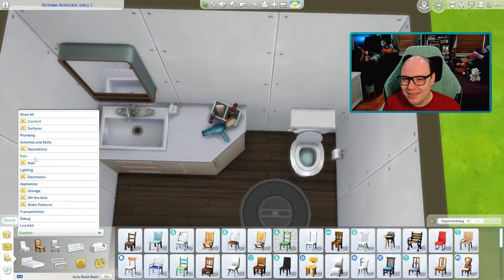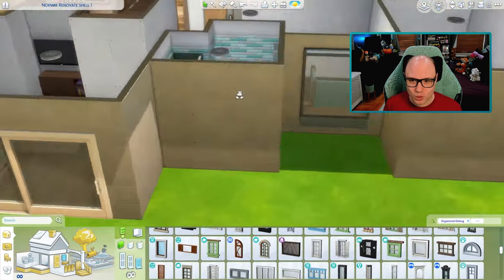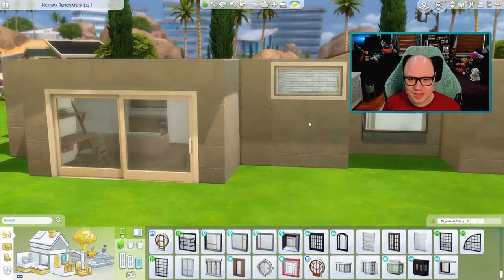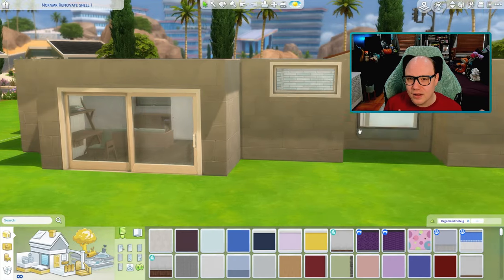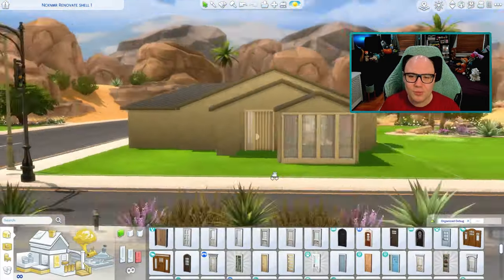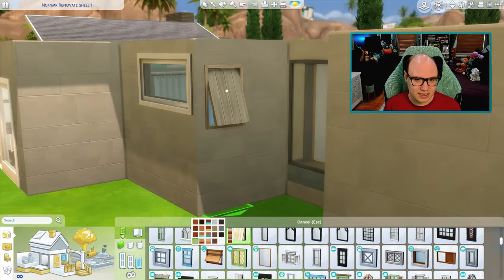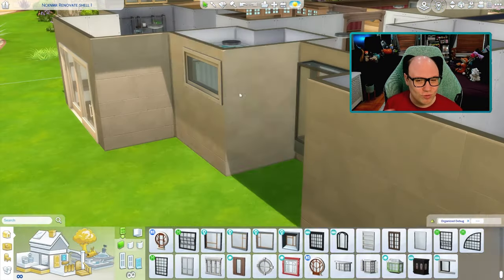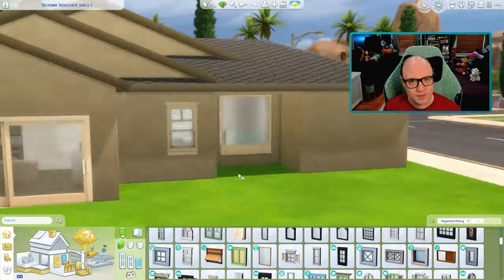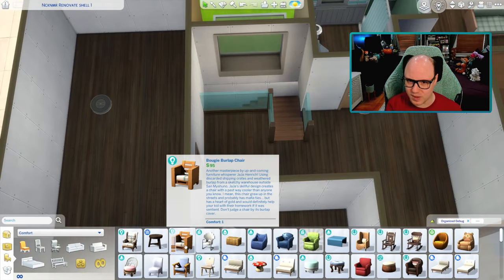Once we had the kitchen set up, I realized all the other rooms were going to be very tiny except for the primary bedroom. I still wanted an open space in the back to access the backyard, but also a living room and at least an office space. I feel like I was able to fit all of that in — I know it's a little tight, but that's realistic and true to real life. You just maximize your living space. I was really proud of how I got that whole space figured out.